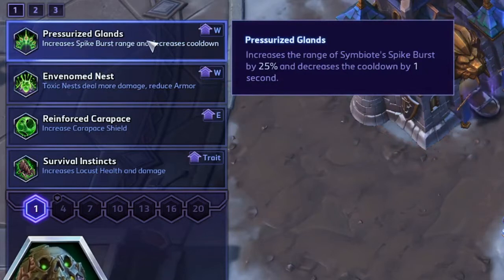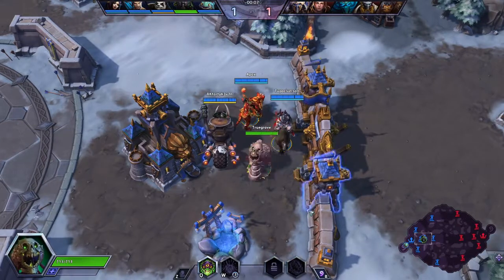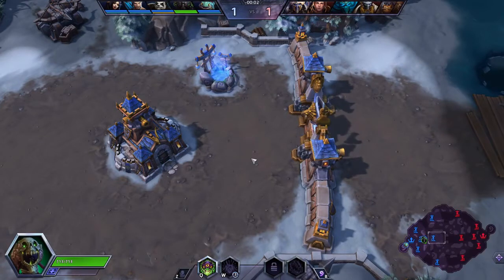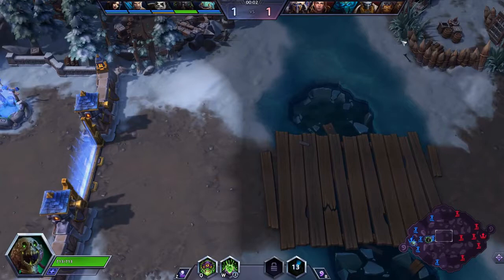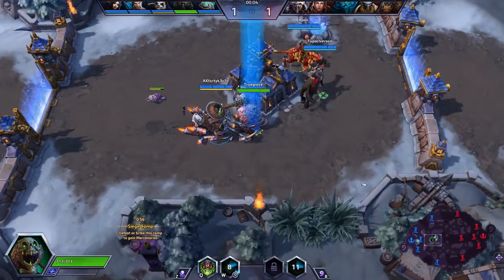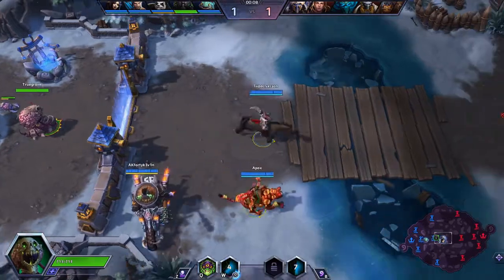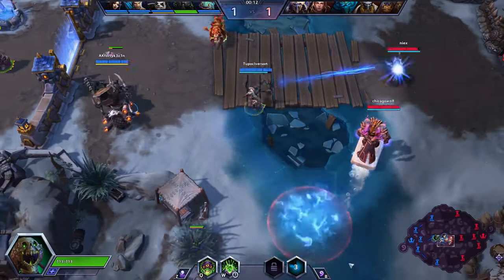For the first ability, I'm going with Pressurized Lands - increase the range of Symbiote Spike Burst by 25% and decrease the cooldown by 1 second. I really like this because it makes it so that your AOE on the minions hits them all. It's annoying when you put your hat on one of the ranged minions and the AOE is just out of reach. So that extra reach is very good for pushing and even getting some of the last hits off on Heroes.